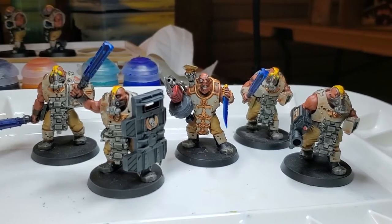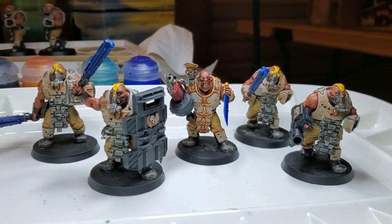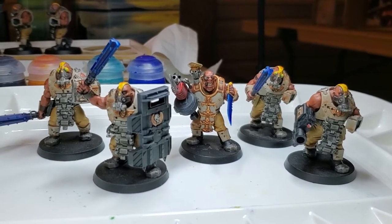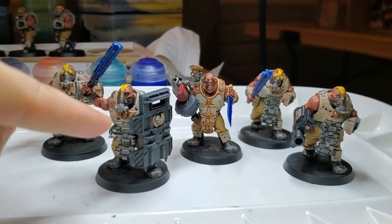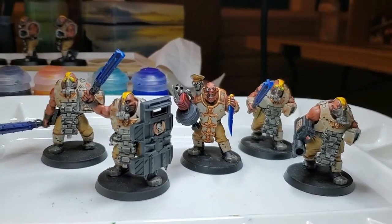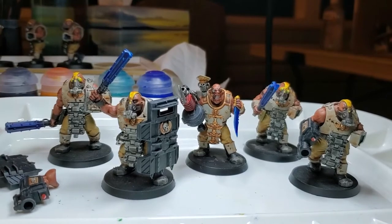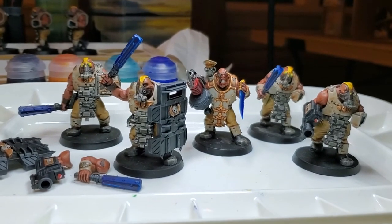We're going to start off with base colors. I unfortunately primed these guys black, which I wouldn't recommend, so it took me a bit longer in terms of coats of paint to actually get their skin covered. First tip: you probably want to spray paint your stuff white — it's just going to make your life a lot easier, except for something like a shield that's fully black, which you might want to spray paint separately. Also, having the arms from these guys painted separately, as well as their beat sticks — the power mauls — will really save you a lot of heartache.